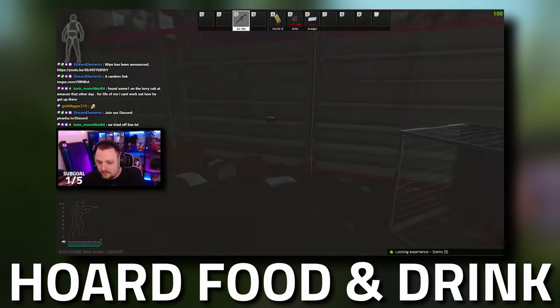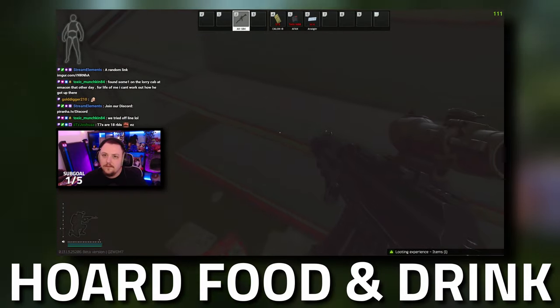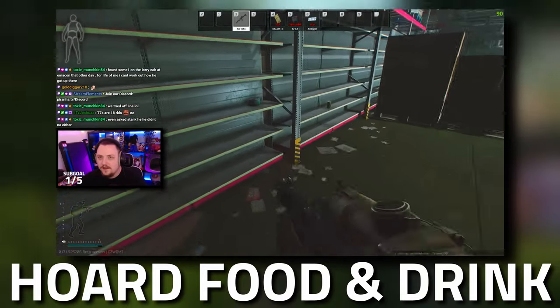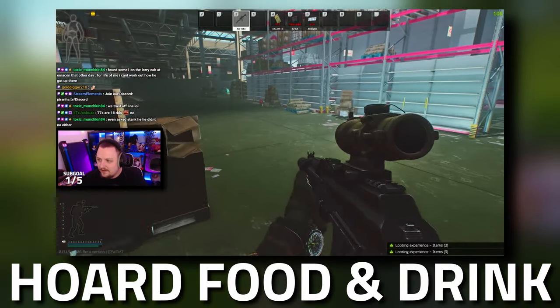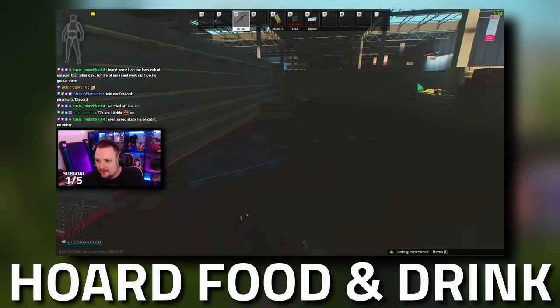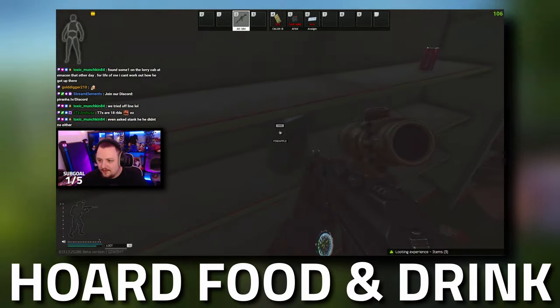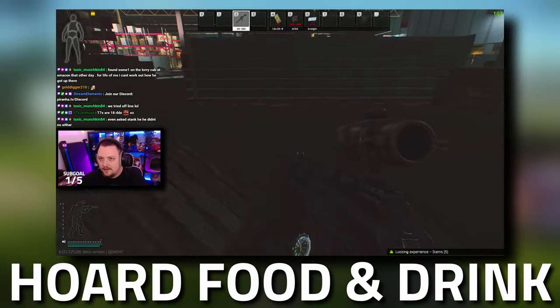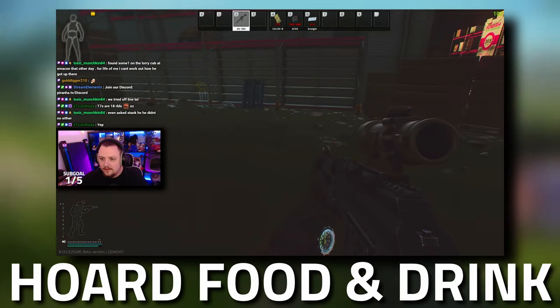Remember, at the start of wipe your metabolism and health is super low, so make sure you hoard food and water. Interchange is obviously the best bet, but we've got Streets as well as a few other locations with a decent amount of water. Whenever you see water or food dotted around, eat and drink it. Just be careful you're not eating mayonnaise because it gets your hydration down to zero — condensed milk does the same thing. Also don't drink alcohol; it gives you painkiller effects but also negative effects.